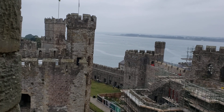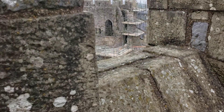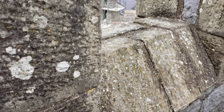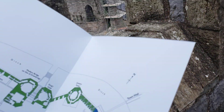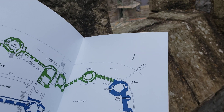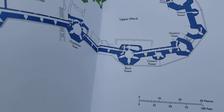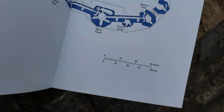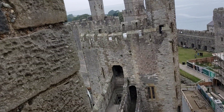So I'm at this tower, I think. If I look at the back of my map here, I'm either in the Cistern Tower or the Black Tower. Let's see if there's a tower to my left. Nope.